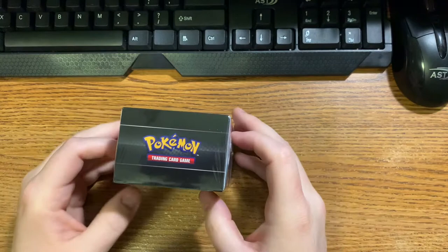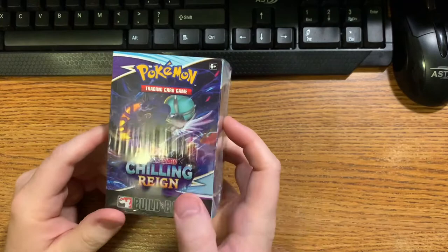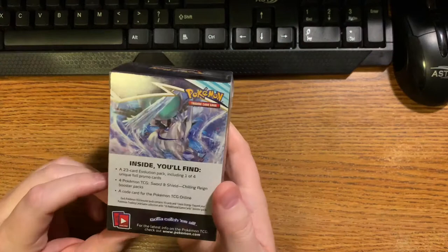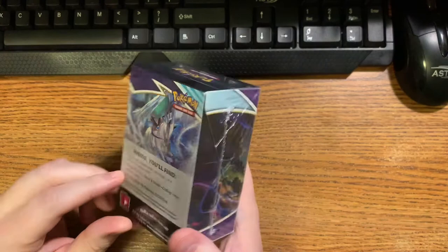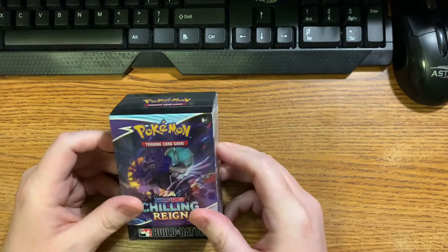This is an anonymous birthday present I received. It is a pre-release pack from Pokemon Sword and Shield Chilling Reign. This was the pack that you would normally get if you were playing in the Pokemon pre-release. I guess either they wanted the pack but didn't want to play, or maybe they intentionally got it because they were planning to give it to me.